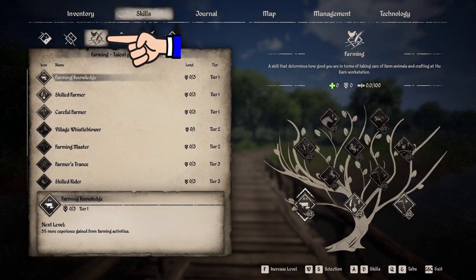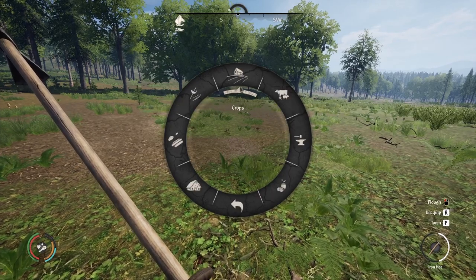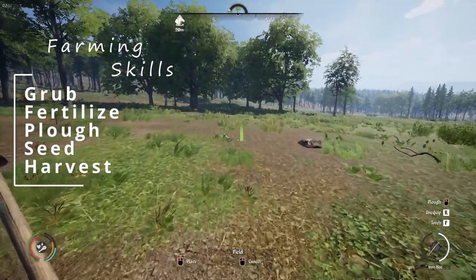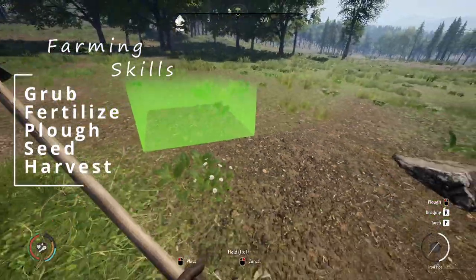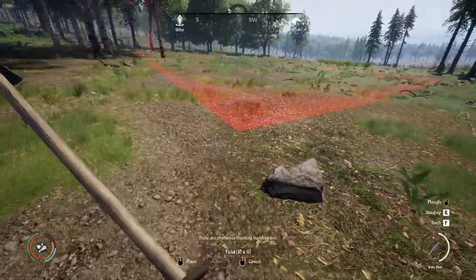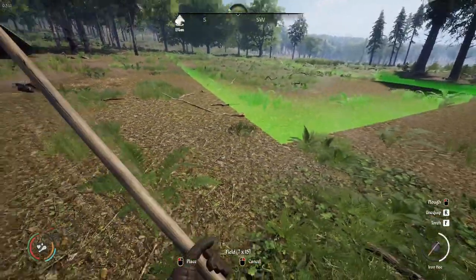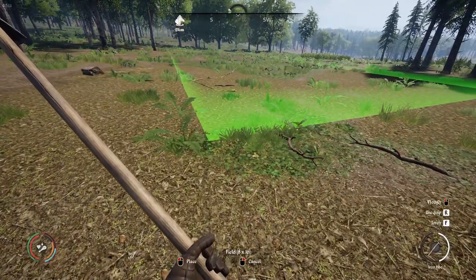Farming Skills. To level the farming skills, you will need to farm. Gaining farming skill points works in the same way as farming technology points — after you create a field, you will be rewarded points each time you grub, plow, fertilize, seed, and then harvest each plot. A great way to grind farming skill points is to place a large crop, grub each plot in that field, then delete the whole thing and repeat. At the time of this recording, there are currently no taxes on your fields, but this could change with a future update.